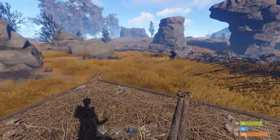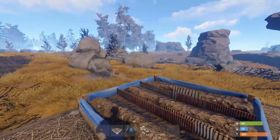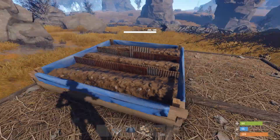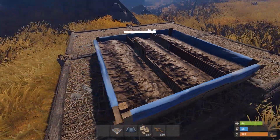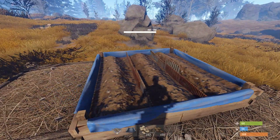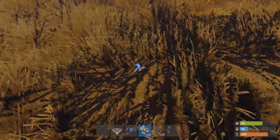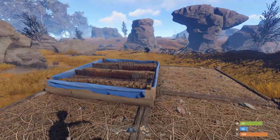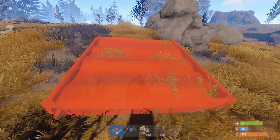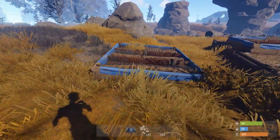Rust update 1.40 — you can now put down planters. You can only get the big one right now; the smaller one should be in next week. You put seeds in it and they grow three times faster than if they were just left on the floor outside. You can put them both inside and outside, though the ground has to be suitable to place it down.